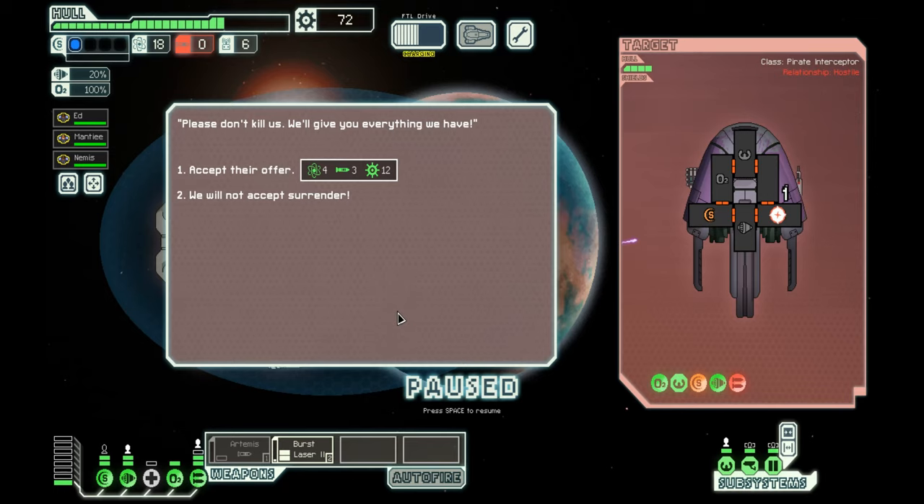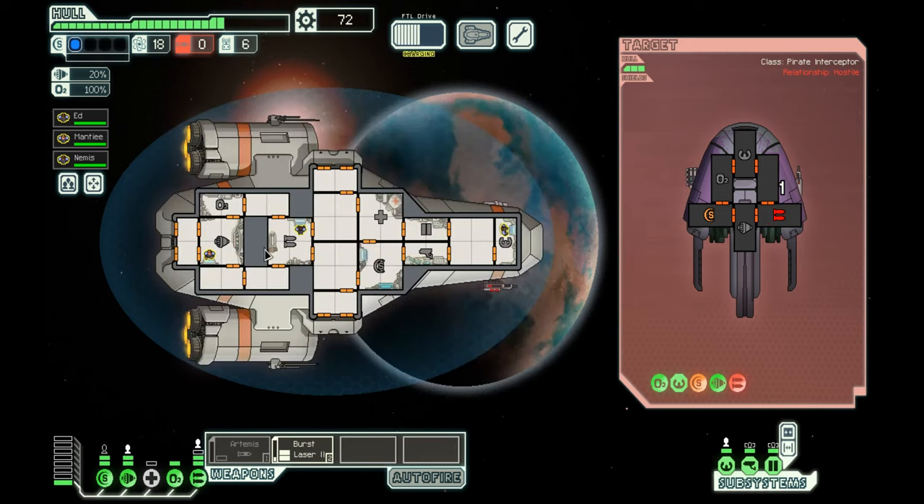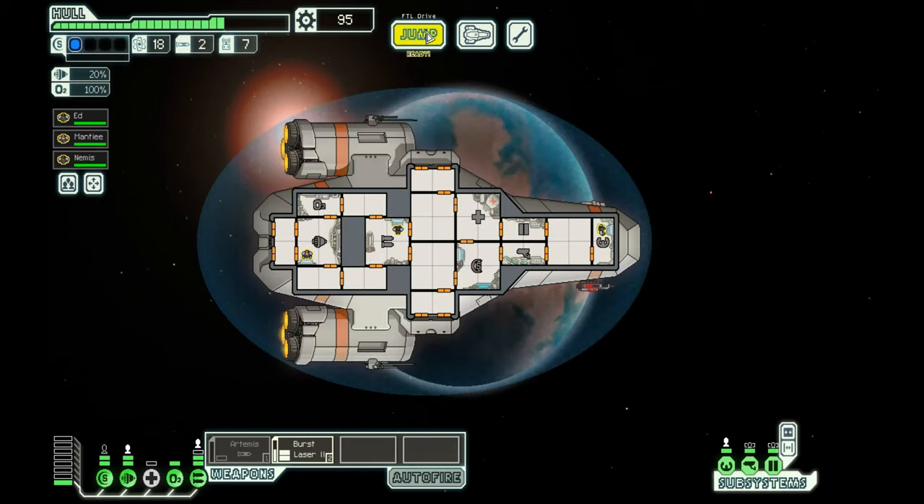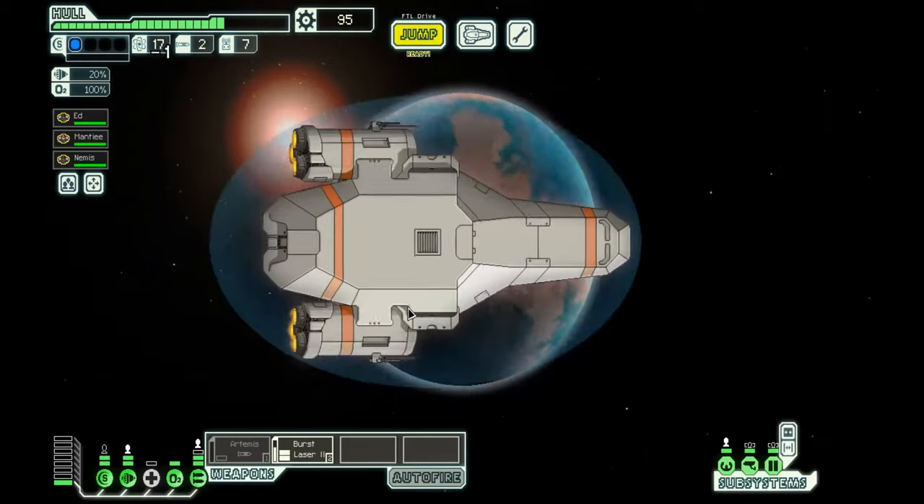We have three missiles and we're going to use them. We don't negotiate with terrorists, so you're just going to sit there while we shoot you. If your shields are up in time you'll live — congratulations, you get to survive another volley. What a sad and scary fate. Buy the burst laser mark two! Ship explodes leaving behind a substantial collection of useful scrap material. Jump — we go to the store.